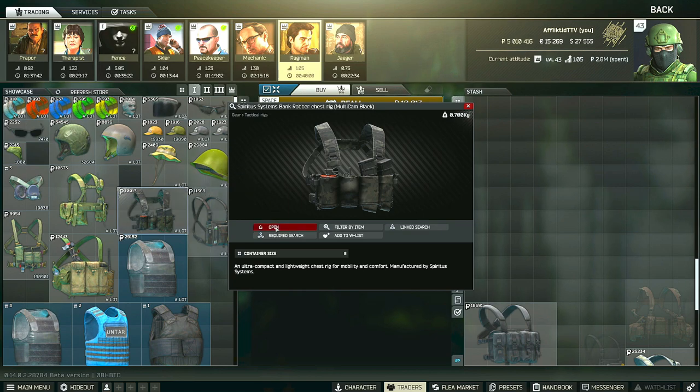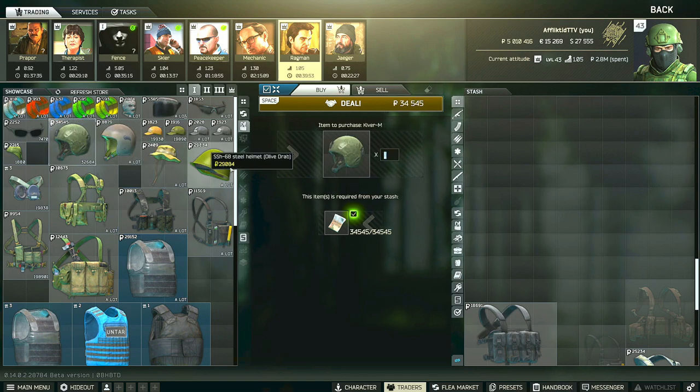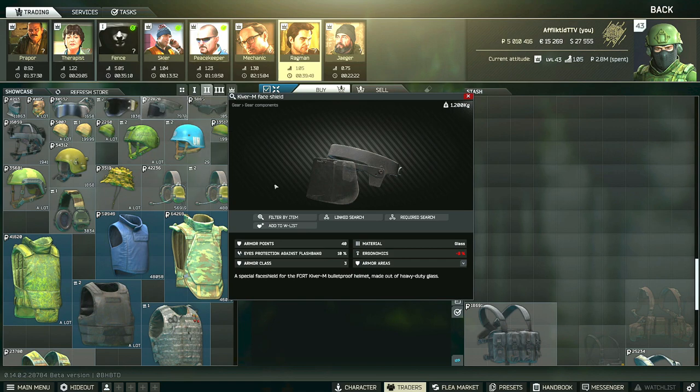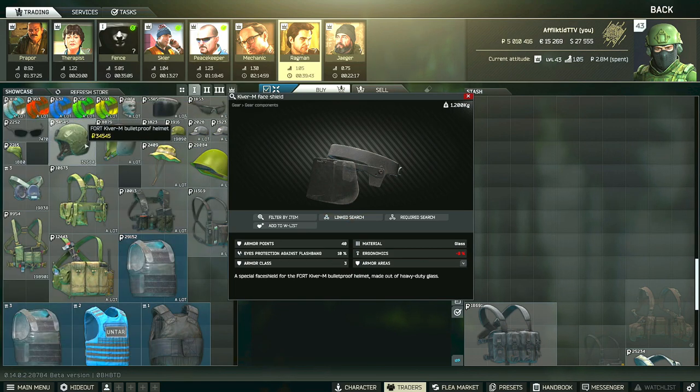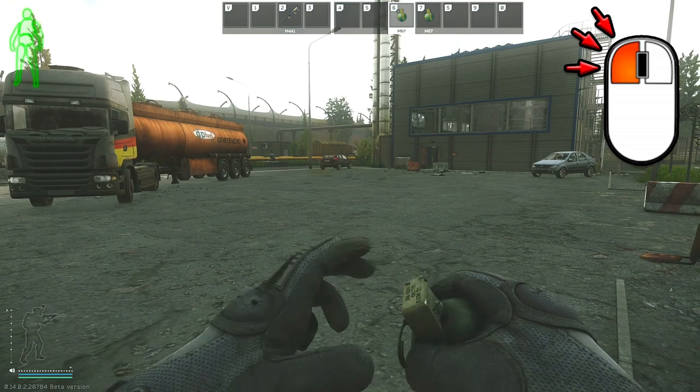In terms of gear, you can tackle this task in two ways: go in relatively naked with a bank robber and a headset and some gear, or go in with a helmet and face shield to prevent getting one-shotted by pistol rounds. For example, a Kiver from level 1 Ragman and a face shield for the Kiver from level 2 Ragman, plus whatever decent armor you have in your stash — this will usually prevent one-taps from pistol rounds and buckshot scavs.